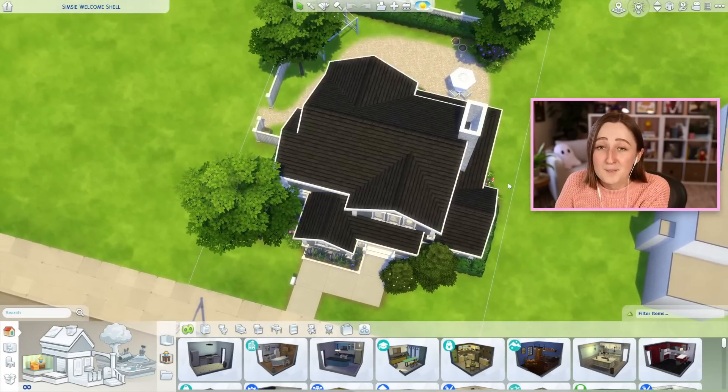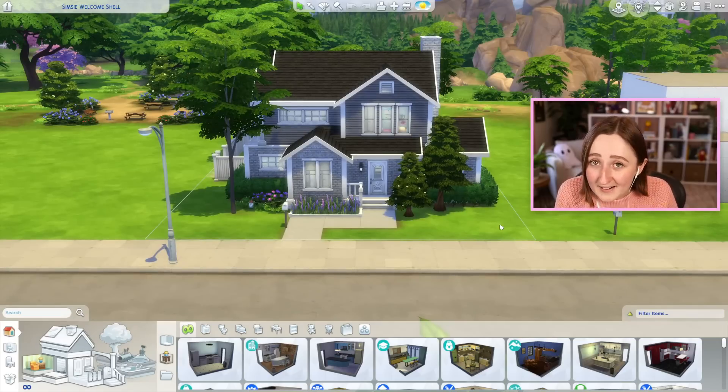That, my friends, is the entire build, and I think I'm pretty proud of this one. I am so curious to see what you make out of this — while I made a grayish blue suburban, the possibilities are endless. So if you do attempt this challenge, make sure you put it on the gallery with the hashtag Simsie Welcome Shell so that I can find it. If you like the idea of shell challenges and want to see some of our past ones, I'll link some of those down below. Make sure you subscribe because I'm going to make a tour video for this shell in a couple of weeks and you won't want to miss it. Thank you so much for watching, have the best rest of your day!